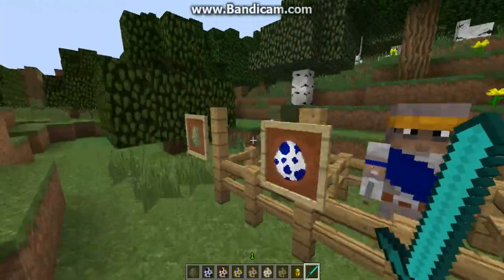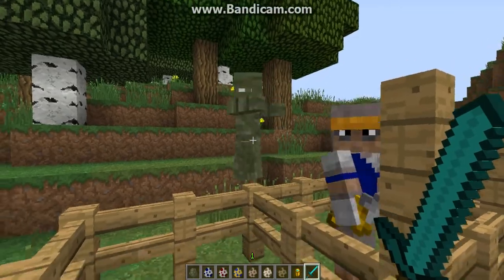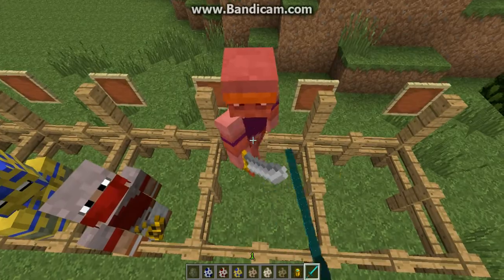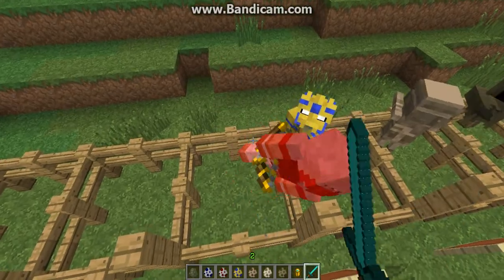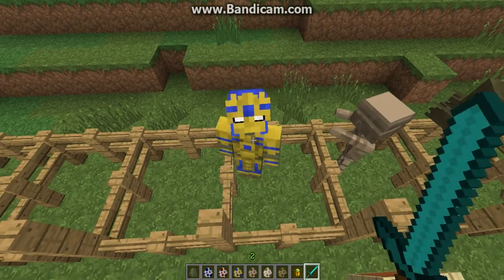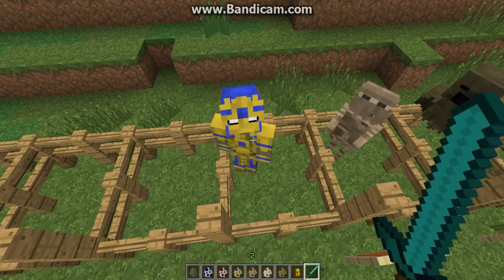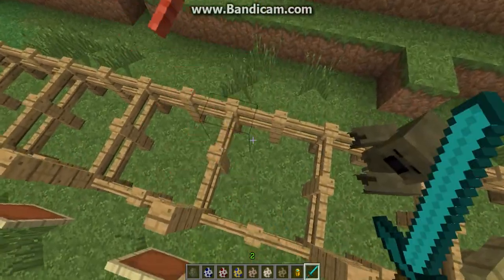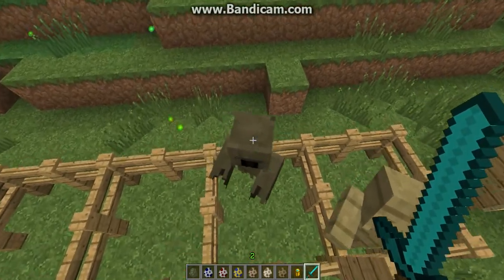I want to kill all of these to see how many hits they can take with a diamond sword. One, two, three, four, five, six — the mummy takes six hits. The bandits take at least three. The pharaoh takes one, two, three, four, five, six, seven, eight, nine, ten, eleven, twelve, thirteen — thirteen hits with the diamond sword.